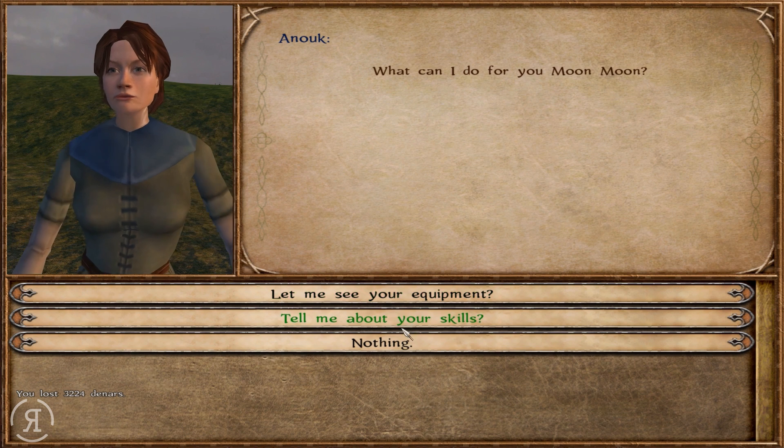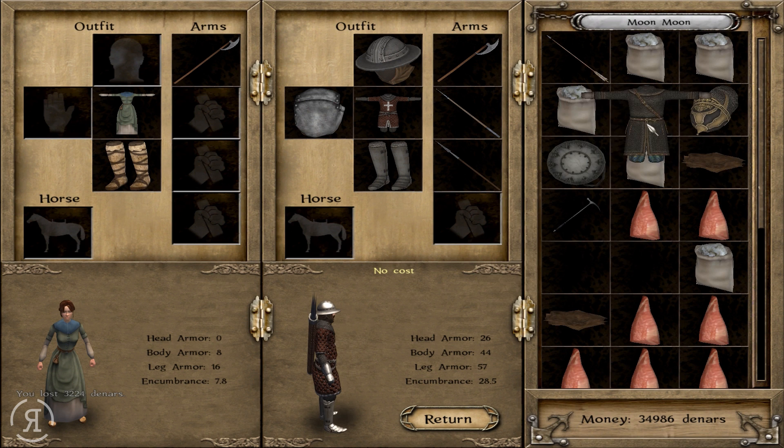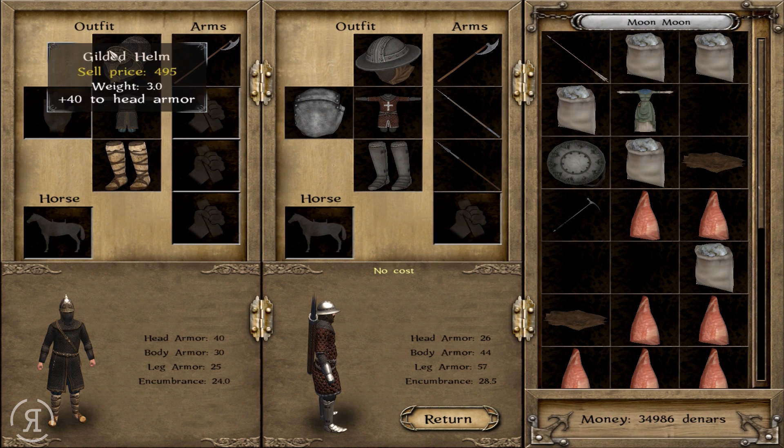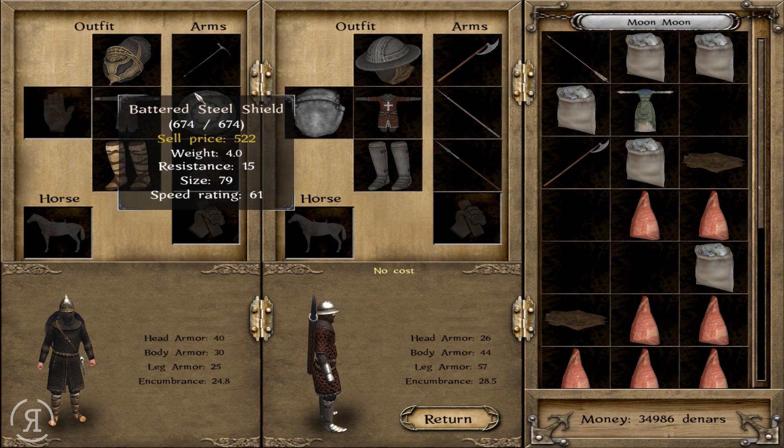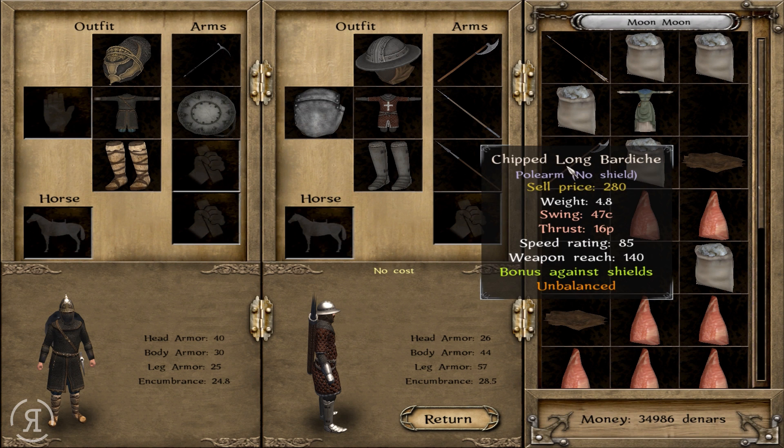Now we're going to be upgrading some of our units - I'm actually not sure what kind just yet but I'm going to try my best. She's using a chipped long bardiche at the moment so I think I'm just going to give her a rusty military pick to make her into kind of a heavy infantry right now.